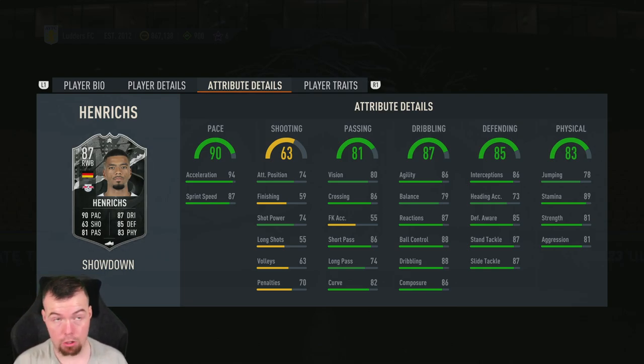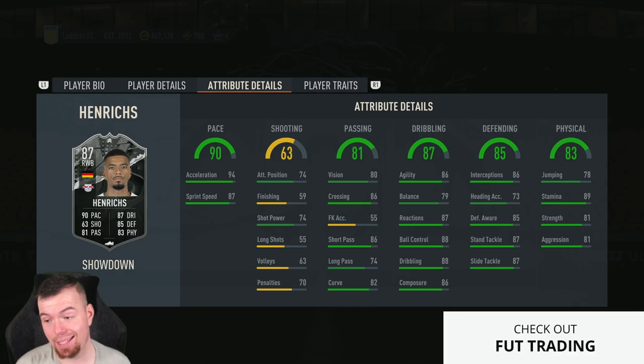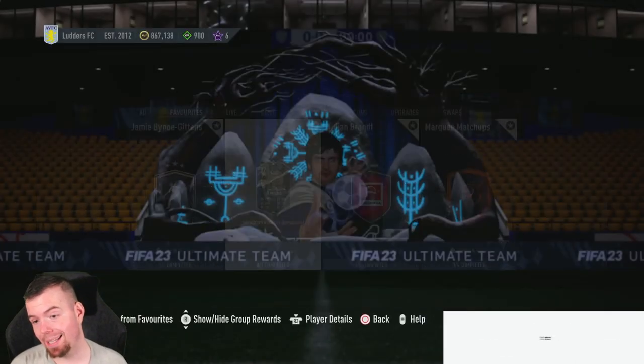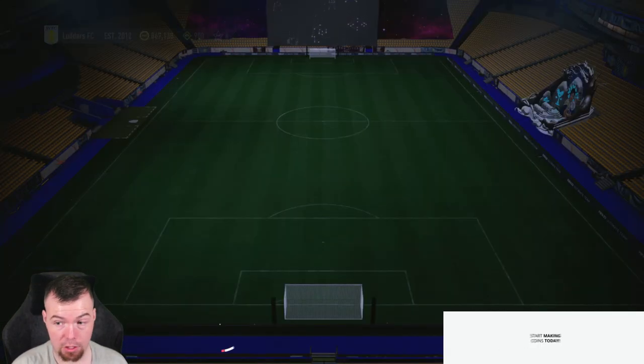87 reactions, 88 ball control and dribbling, 86 composure — not bad. 86 interceptions, 73 heading accuracy, 85 defensive awareness, 87 standing tackle, 78 jumping. So his heading accuracy and jumping are awful. 89 stamina — decent. 81 strength and aggression — pretty decent. No traits on this card either.